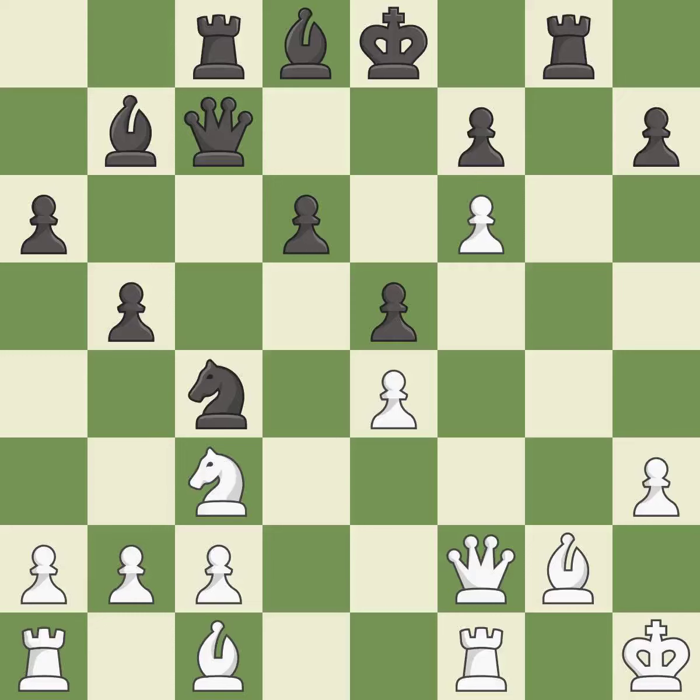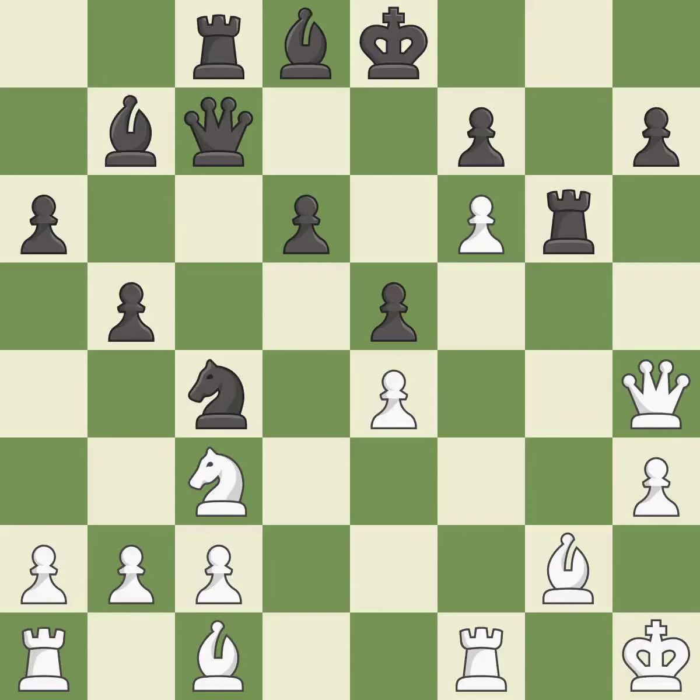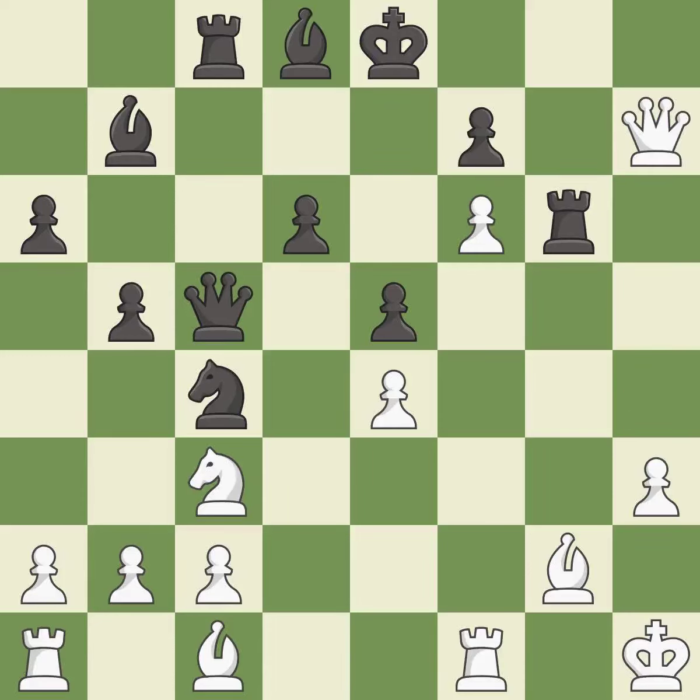This defends a pawn that was under attack and had no defenders. This threatens to take an outpost with a knight — it is good. This allows the opponent to take an outpost with a knight — it is an inaccuracy. This protects the attacked pawn. This threatens to create a passed pawn — it is good. This loses a pawn — it is a mistake. That pawn was free for the taking. This threatens to win a rook — it is best. This loses material; there was only one good move in that position. This overlooks an opportunity to increase a bishop's scope — it is a blunder.